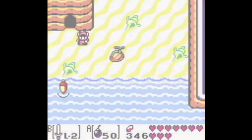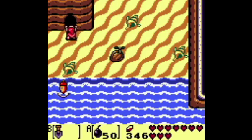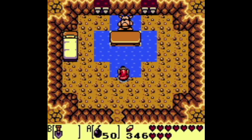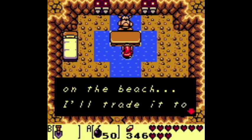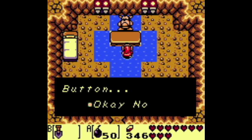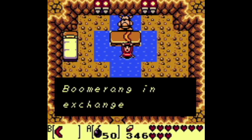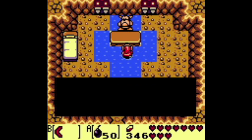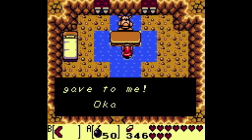You want to bomb the wall in the bottom right corner of this place. Head up and make sure you have your shovel in your B position. You're going to have to trade your B item for the item of the quest, which is the boomerang — the almighty boomerang. In most Zelda games the boomerang is not very effective, but this is the most powerful item in the game and you're definitely going to want to have it. It can even defeat the last boss in one hit.